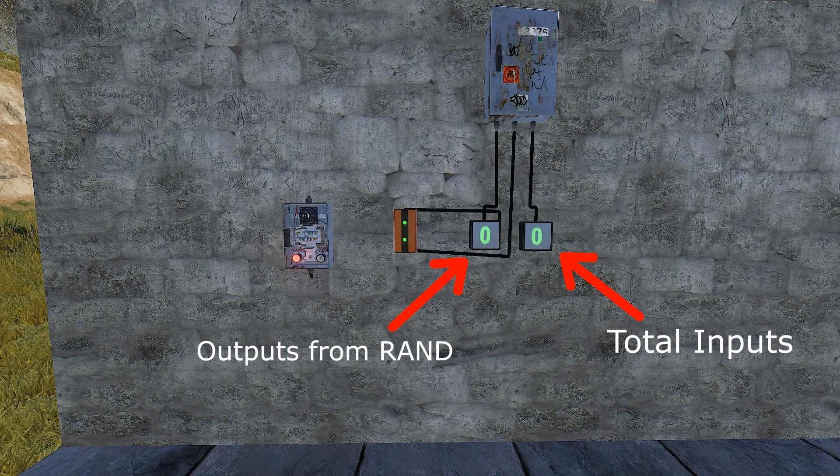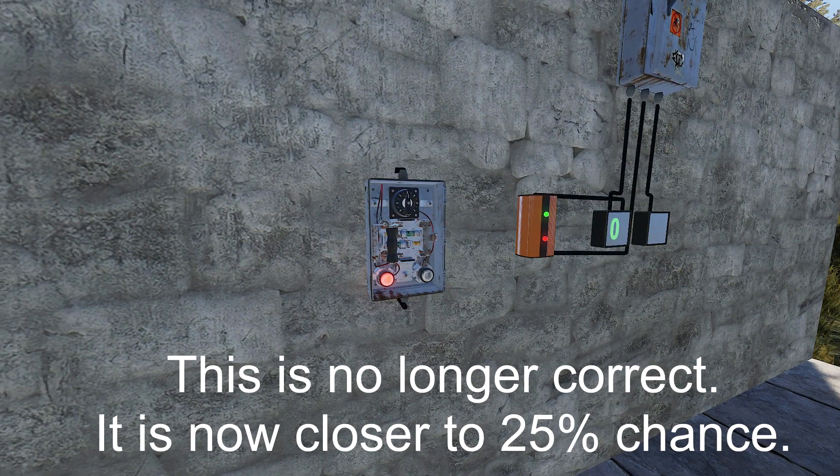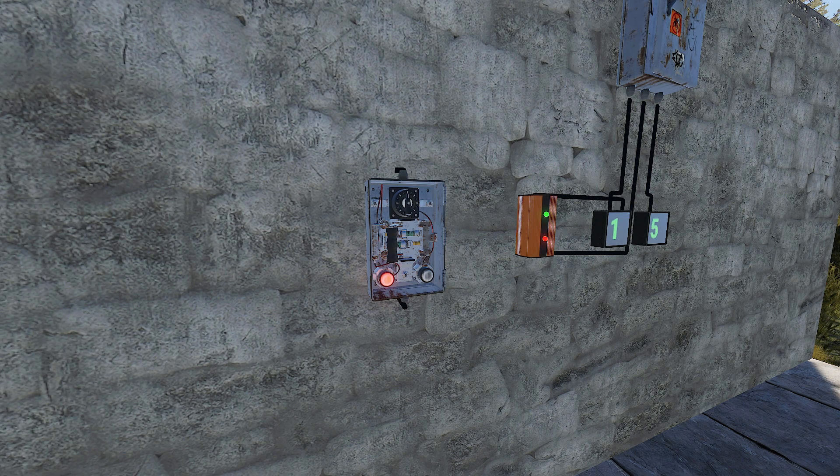The RAND switch has an approximately 53% chance of outputting power when its set input is activated. It's not a very interesting component and I don't see much use for it as far as Rust Vanilla goes — maybe something in the future will pop up.